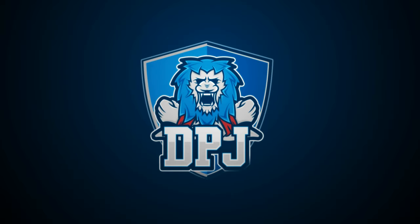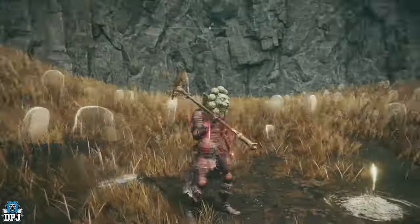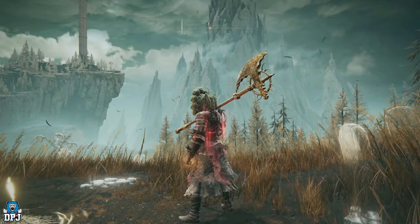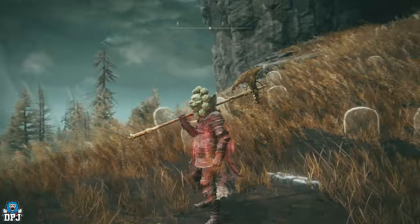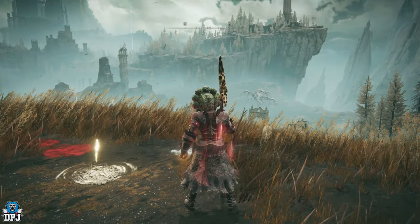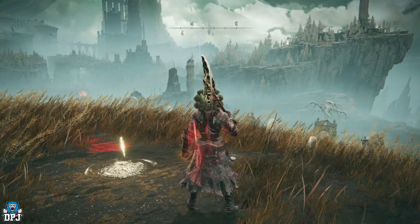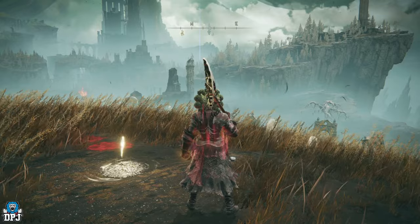I'm back with another Elden Ring Shadow of the Erdtree video, exploring the shadow realm. I've just come across a catacombs I've never seen before - I explored it and got some incredible loot, not just from defeating the boss at the end but throughout the entire place. There are quite a few hidden and secret paths, but I'll run you through the entire place today. It's called the Scorpion River Catacombs.